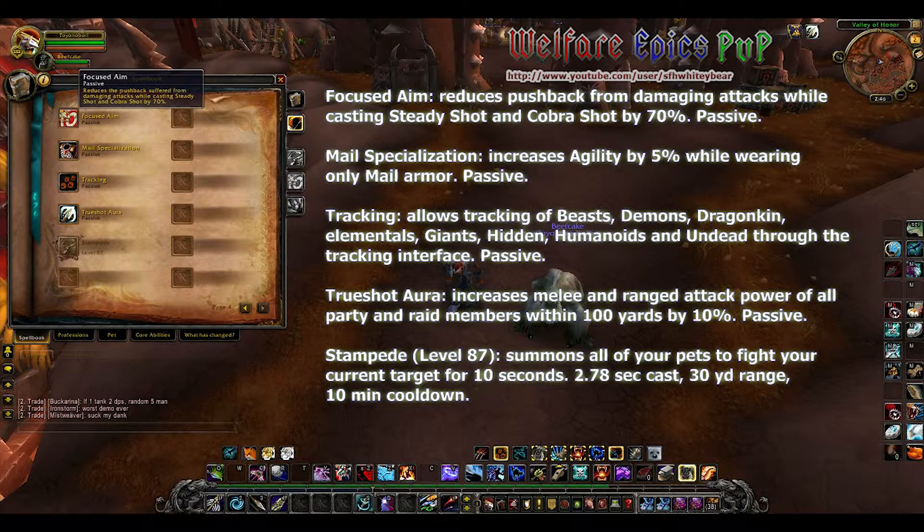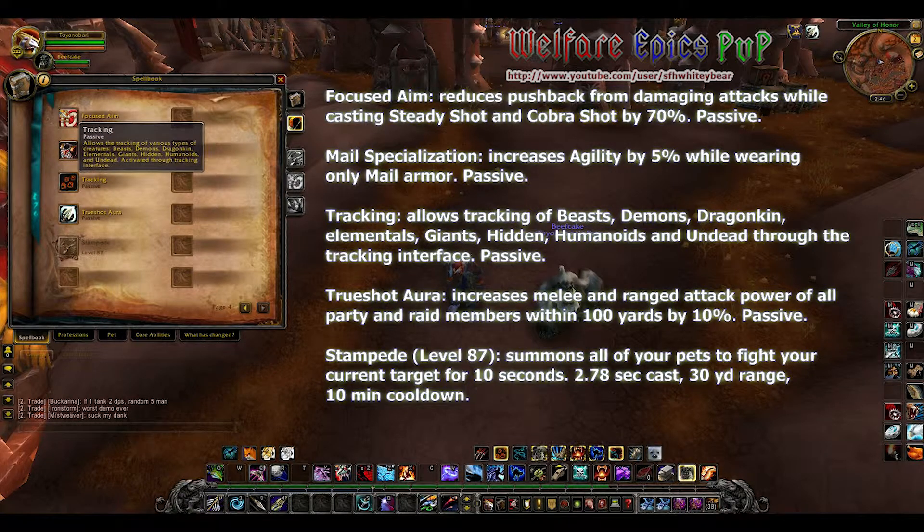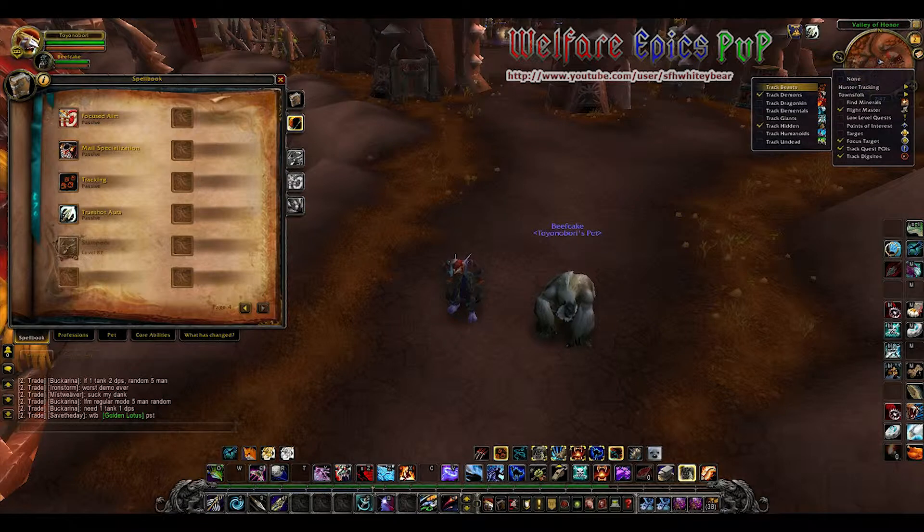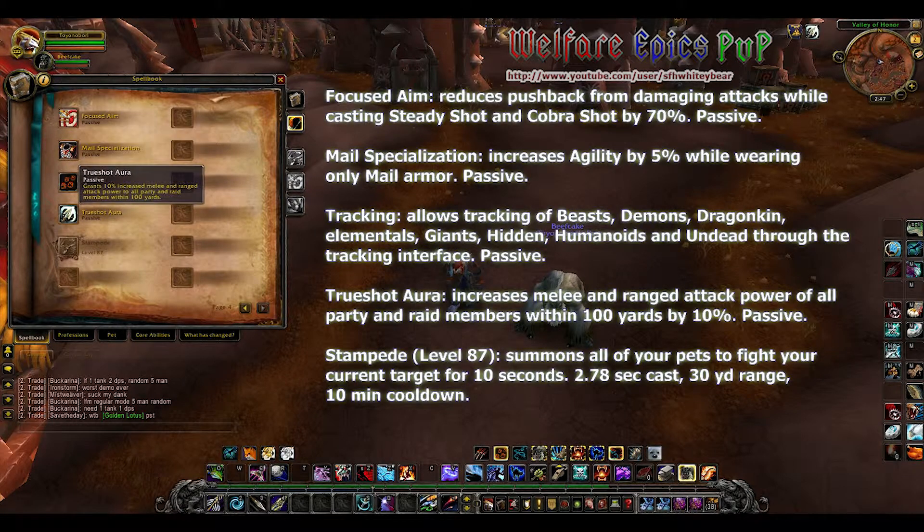Focused Aim reduces pushback from damaging attacks while casting Steady Shot and Cobra Shot by 70 percent. Mail Specialization will increase the hunter's agility by five percent while wearing only mail armor. Tracking allows the tracking of beasts, demons, dragonkin, elementals, giants, hidden, humanoids, and undead through the tracking interface, which has been streamlined. You can add what you want to track to a checklist and it will track all those different things.